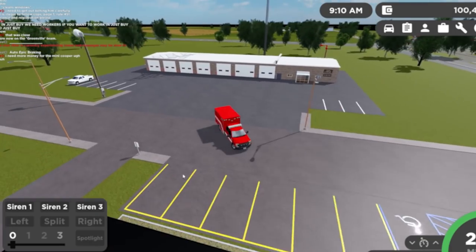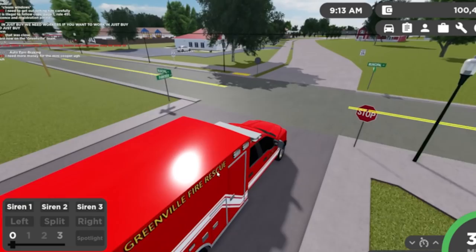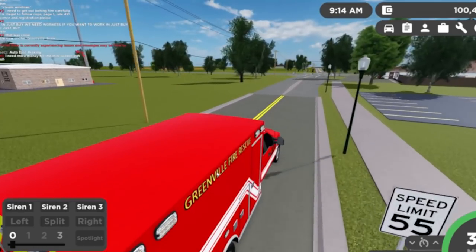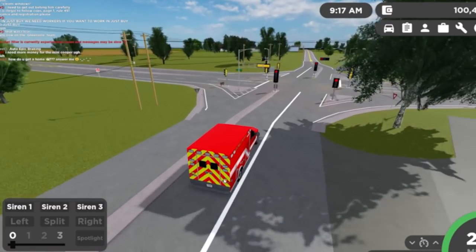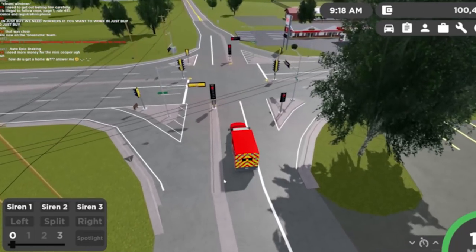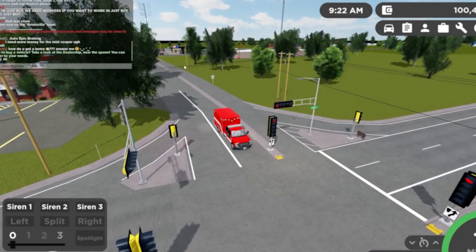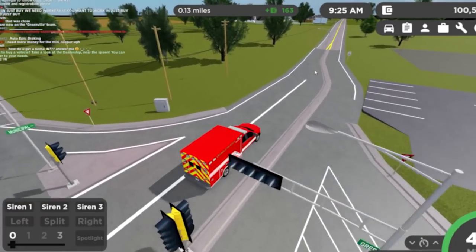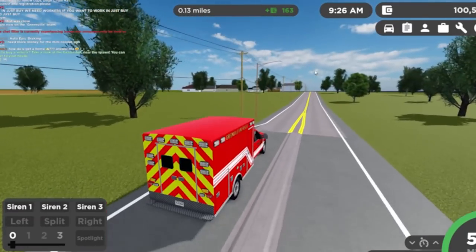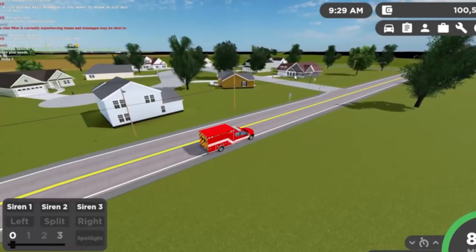I think I know where we are — I've started to learn this map quite a bit better. Obviously, the more you play the more you learn the map. I've been playing it a little bit so I kind of know this main area now with some of the buildings, the police station and stuff. I'm on the wrong side of the road right now — let's switch over, there we go.